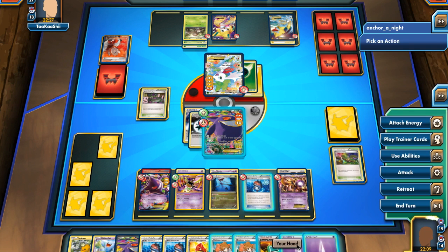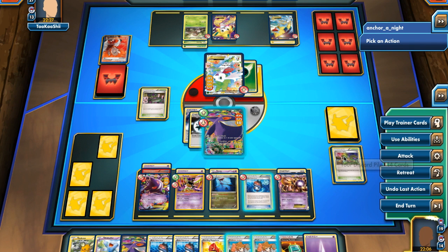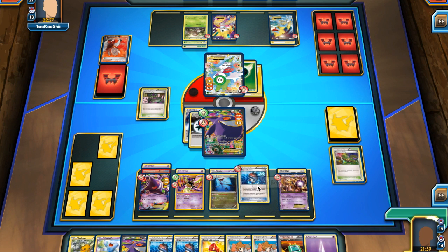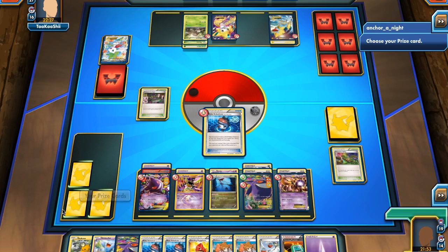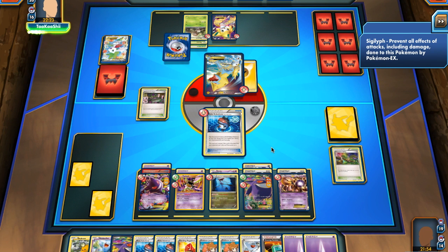I attach a Psychic Energy onto my benched Gengar — the one with the Head Ringer — and use Dark Corridor again, getting two more prizes and sending my Robo Sub into the active once more. My opponent has still taken no prizes.